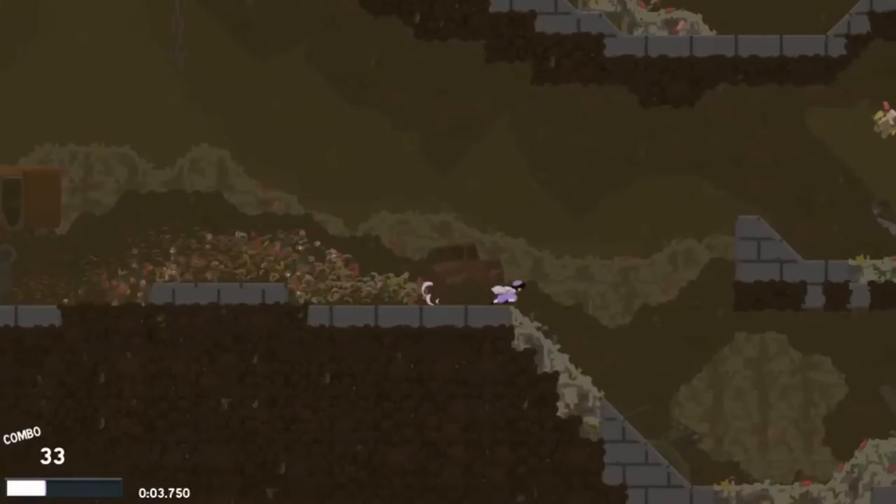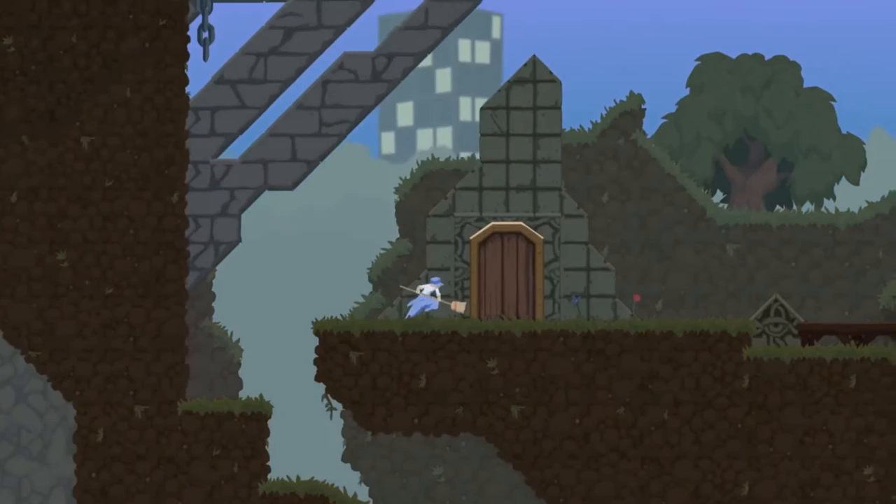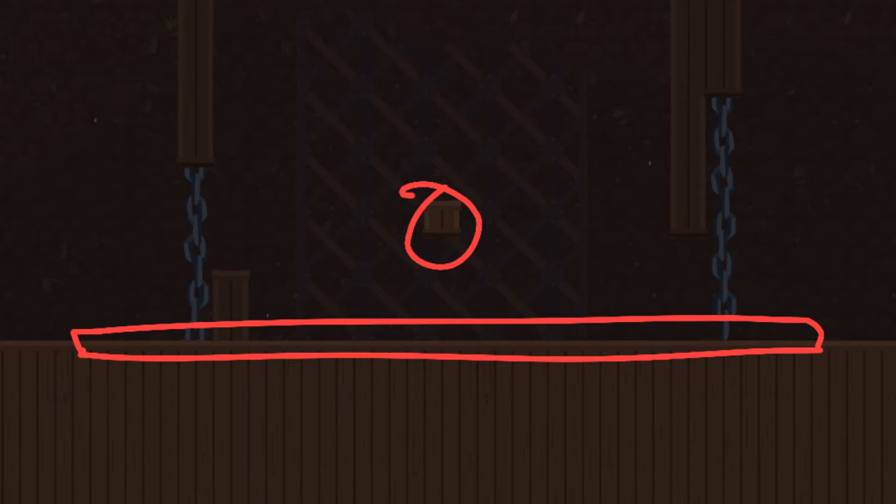Illegal tiles are what power the current Landfill Any% World Record strats, make you sometimes fall through this wall in Peta, or climb this ledge in the Nexus without rising over it or needing to ledge cancel. All tiles in Dustforce have the potential to have tile sides, but many don't.